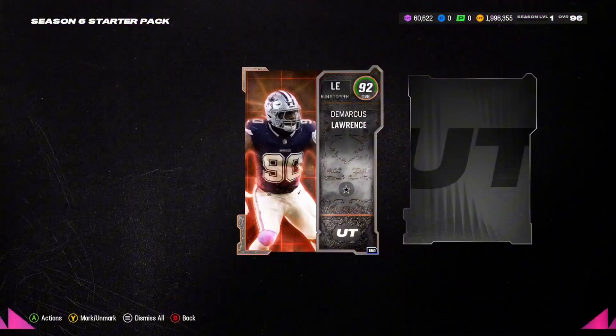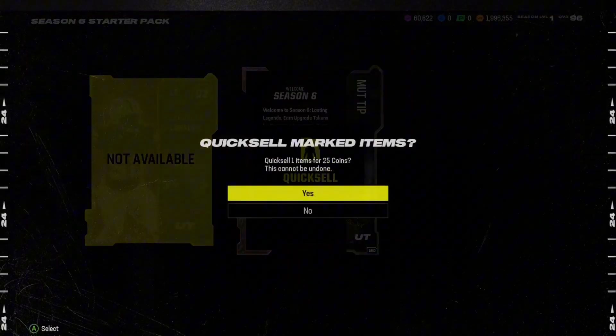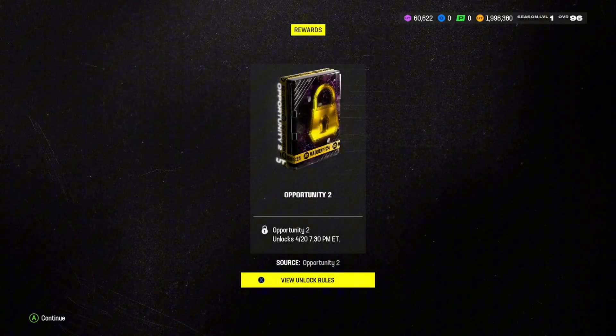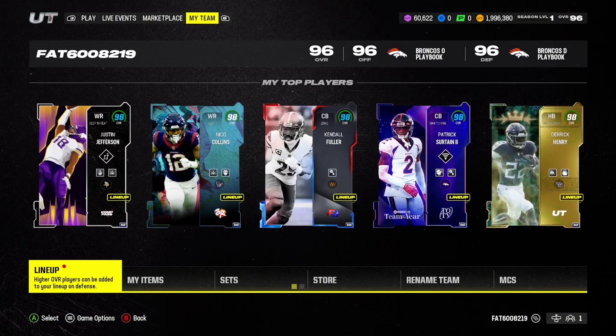That animation is pretty fire — there it is, the 92 version of DeMarcus Lawrence, left end card. We're going to go ahead and put him in my lineup, and then I'm going to show you guys how this card can actually get up to a 99 overall.